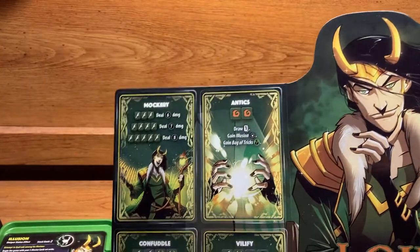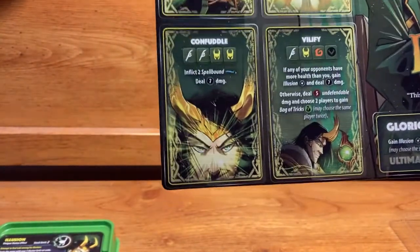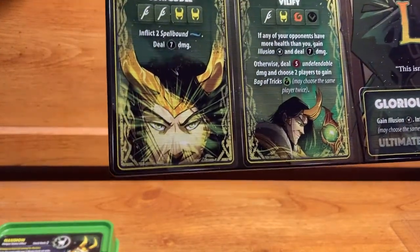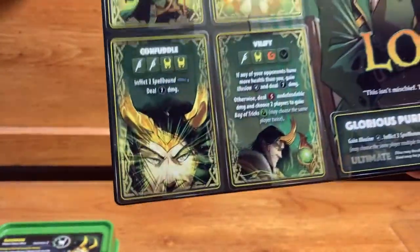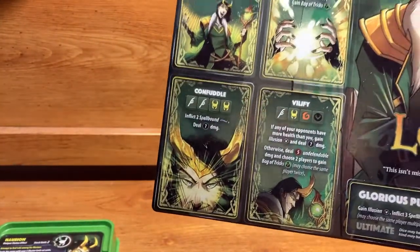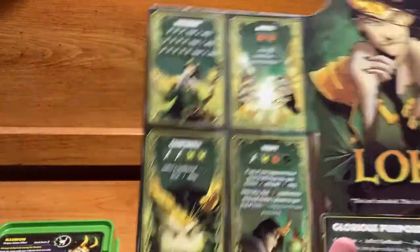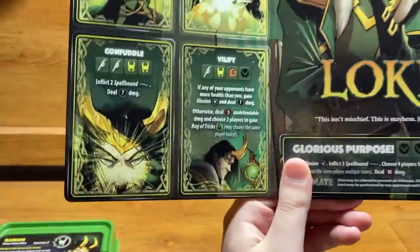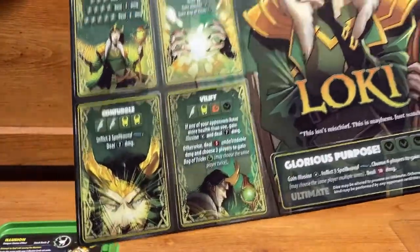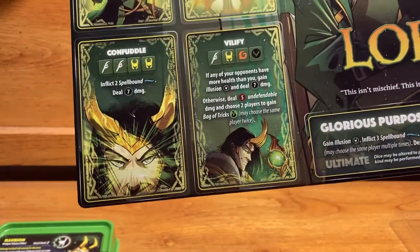Next is Antics — requires two Lies, each with a one-in-six chance. You draw one card, gain Illusion, and gain a Bag of Tricks. Great for Loki since Bag of Tricks is five-in-six good for him. Then Confuddle — requires two scepters and two illusions. You inflict two Spellbound and deal seven defendable damage. This is really powerful, especially against characters like Doctor Strange who rely on specific abilities.